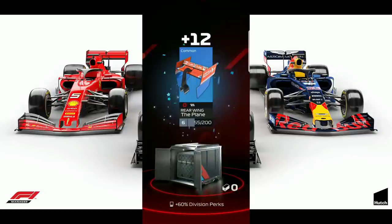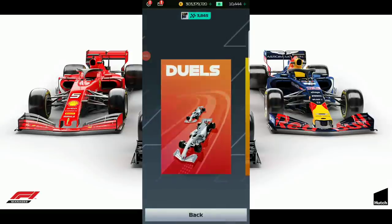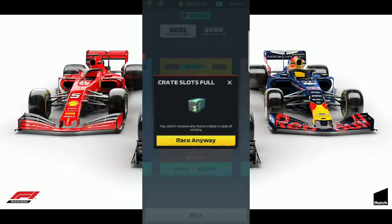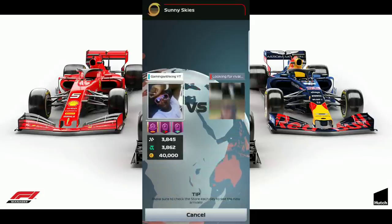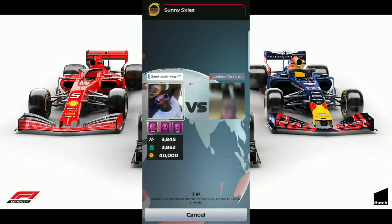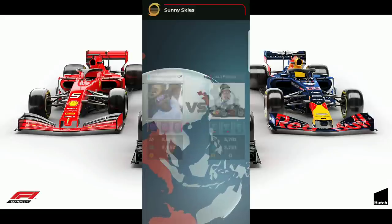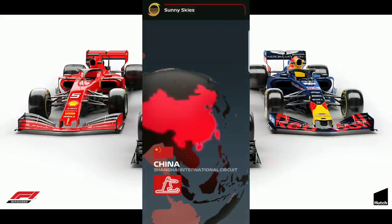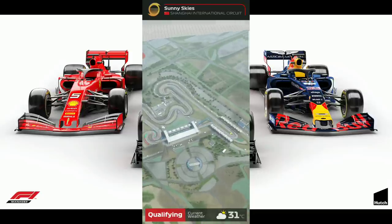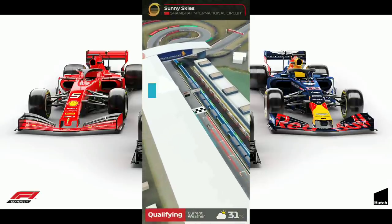Let's jump into the next race and see if we can get a different track. The 5-and-3 soft tires boost-to-finish strategy is only good for tracks like Spain, Canada, Mexico, and Hungary. The technique we're going to use here on China can be used on the other two tracks in Series 4.